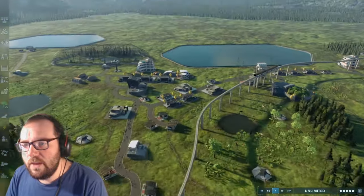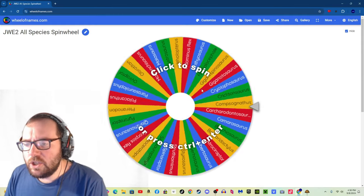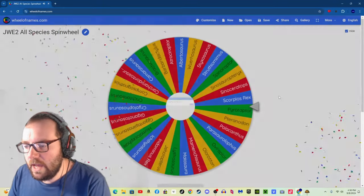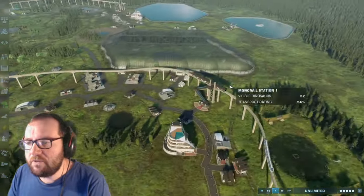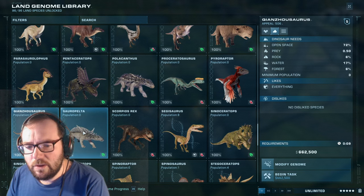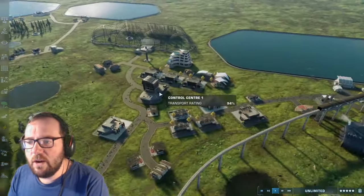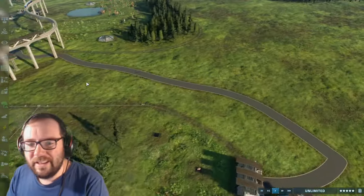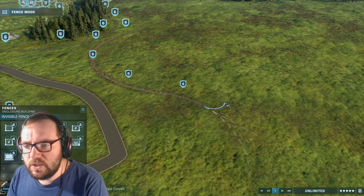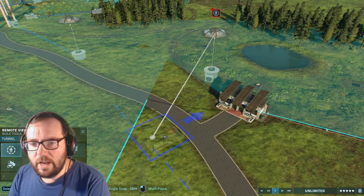Here are the final 32 species we haven't picked yet — whatever the wheel doesn't land on in this video will be in the next phase. Creature number 41 is Changasaurus. We'll put them in a separate enclosure. I had territories turned off, which is why everything shows compatibility. We'll keep the fences invisible to stay consistent with the rest of the Biosyn Valley park.